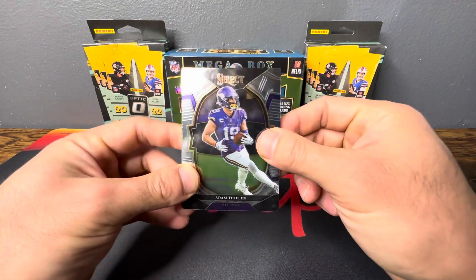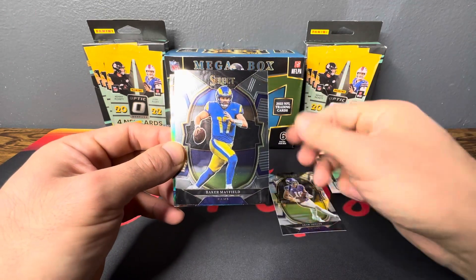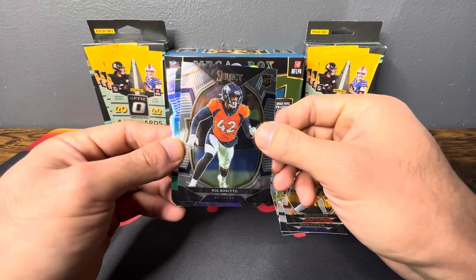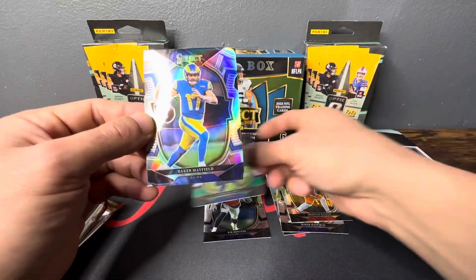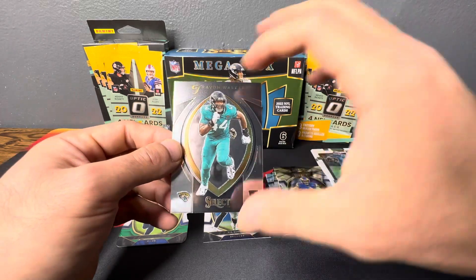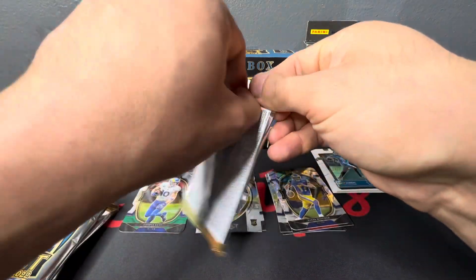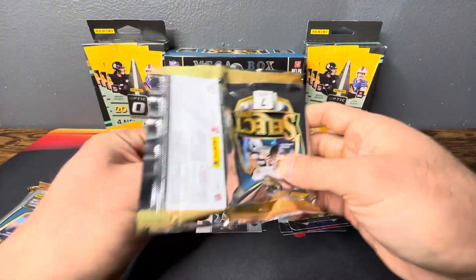Okay, first pack. We started with Adam Thielen, Baker Mayfield, Deshaun Watson, Nick Bosa rookie — nice — Cooper Cup on the black and green, Baker on the die cut, and Travon Walker from the Jags. He's progressing a little slower than we'd like but he does get pressure on the QB.